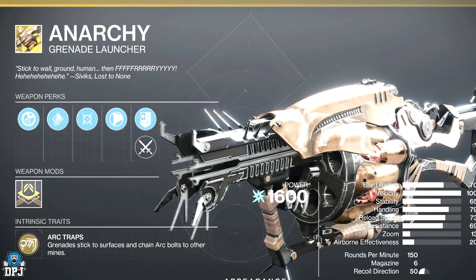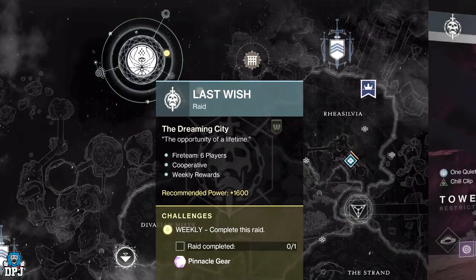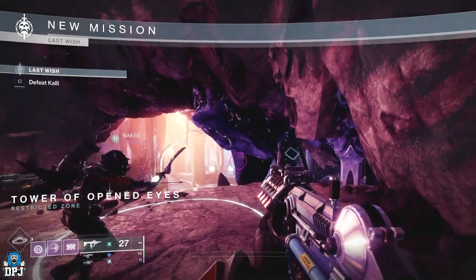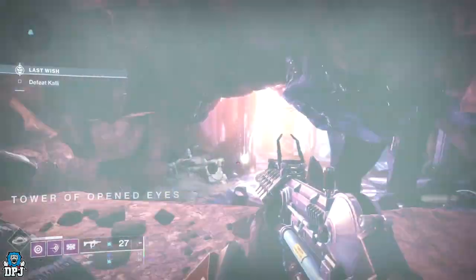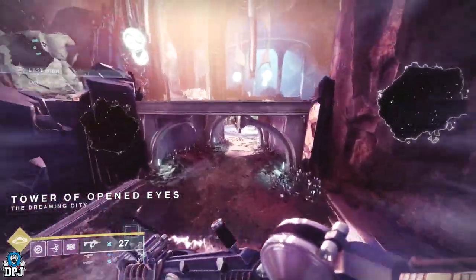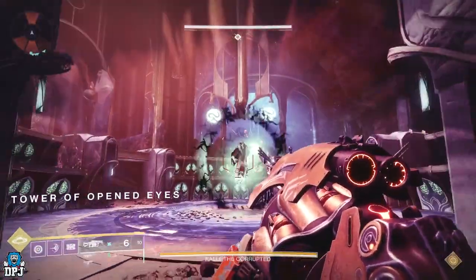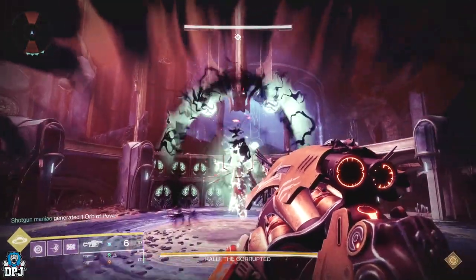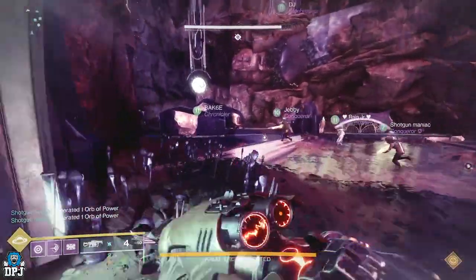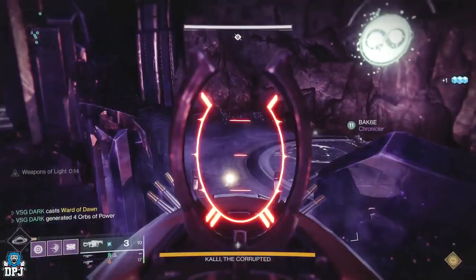Here's how this works. Load up the Last Wish raid and make your way to Kali. Rally the flag outside of the room. The Anarchy holder then runs up to Kali and waits there. The other players want to stand on the very first plate under the spawn and stand on that plate only. Kali's shield will remove. The Anarchy player shoots her, then runs back to the first pad where teammates are waiting and shoots a triangle formation with the Anarchy in the spot where Kali will spawn.